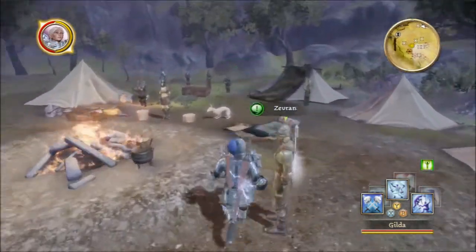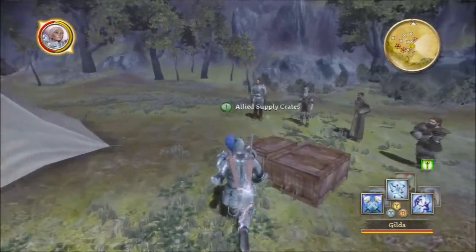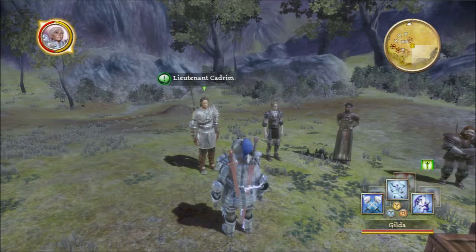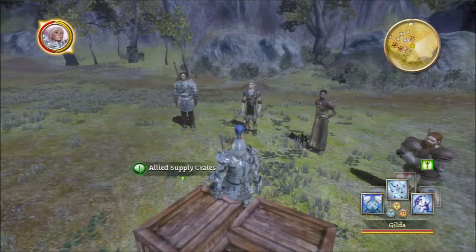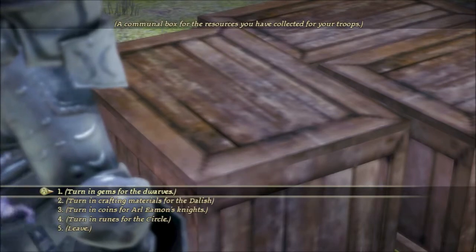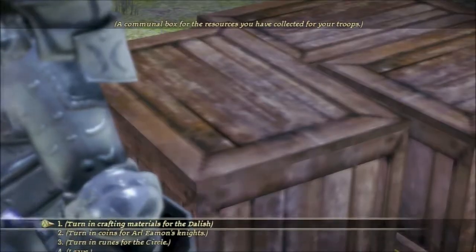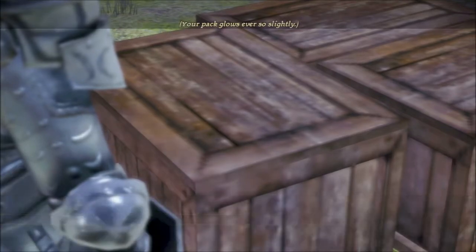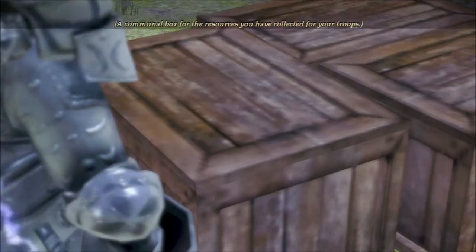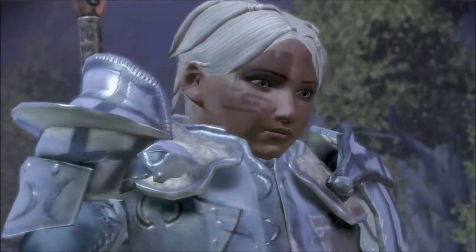We're here at camp, and there's Shmooples. You will notice we now have Lieutenant Cadrim, who is from the Redcliffe Army, now at our side. So we have pretty much everybody. Let's see who we can donate to. We can turn in that one Amethyst in our pack for the dwarves. We can turn in runes for the circle, and I'm just going to give them all the runes since the runes we currently have aren't particularly useful.